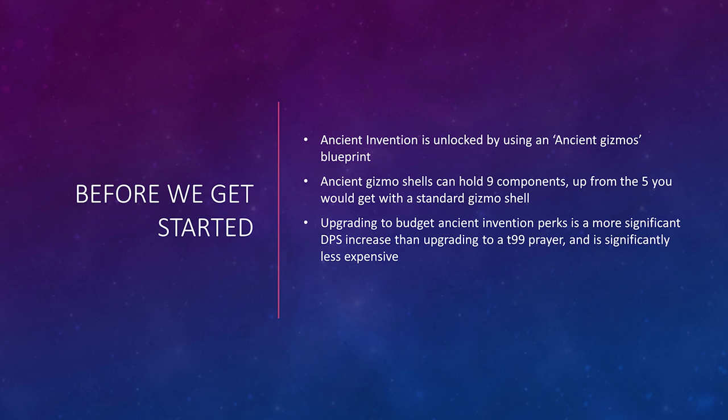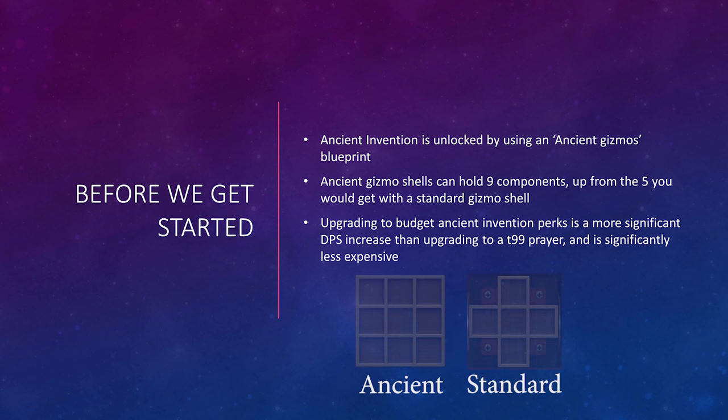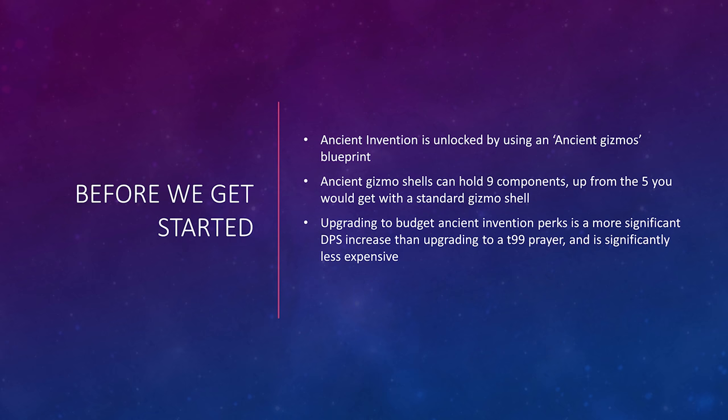Ancient Invention is unlocked by using an Ancient Gizmos Blueprint. At current prices, this can be purchased on the Grand Exchange for about 4 million coins. Ancient Gizmo shells can hold up to 9 components, up from the 5 you would get with a standard Gizmo shell. Upgrading from standard perks to budget Ancient Invention perks is a more significant DPS increase than upgrading to a Tier 99 Prayer, and it is significantly less expensive.